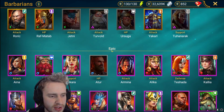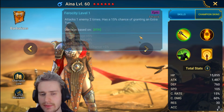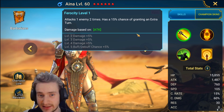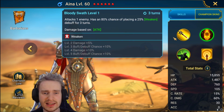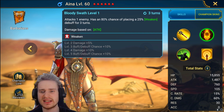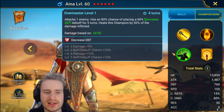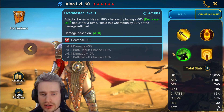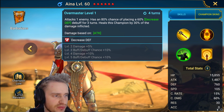First up we are going to have Aina. Aina is a magic damage dealer — she attacks one enemy two times, has a 20% chance of granting an extra turn, which is pretty decent, same thing as relentless gear basically. She also attacks one enemy with a 100% chance of placing a weaken for three turns on a three turn cooldown.